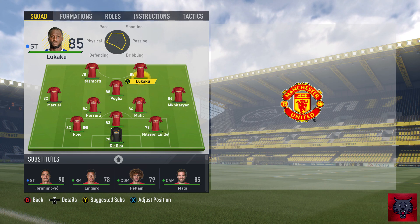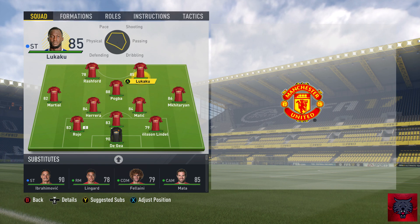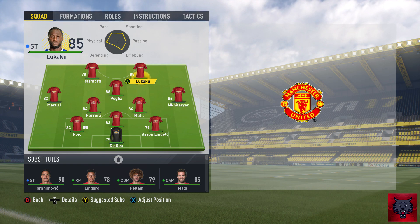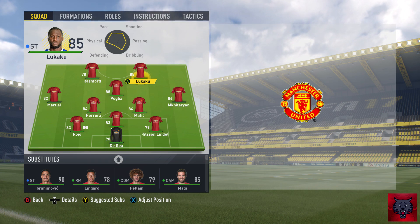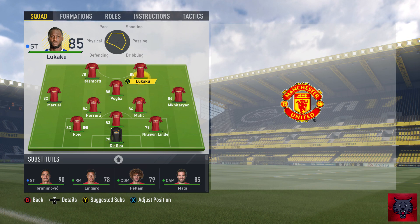Marouane Fellaini — I love Marouane Fellaini in career mode. He is such a weapon, a unique tool because he can unlock the midfield and defence. He's just such a unique commodity in world football; there's no other player like him. And that's how Jose Mourinho in real life has been deploying him — just chucking him in when we played Real Madrid in the friendly, against arguably the best midfield of Kroos, Modric, and Casemiro. He absolutely wreaked havoc.